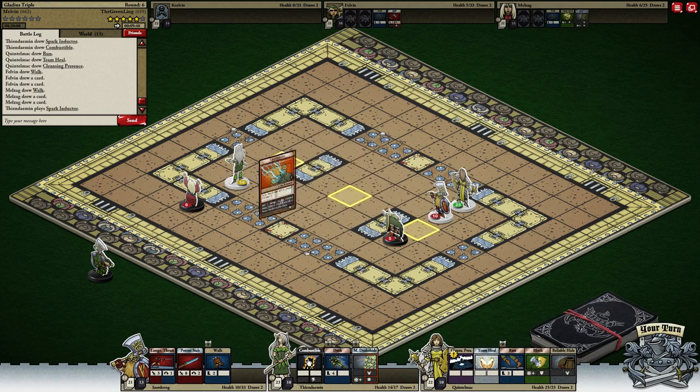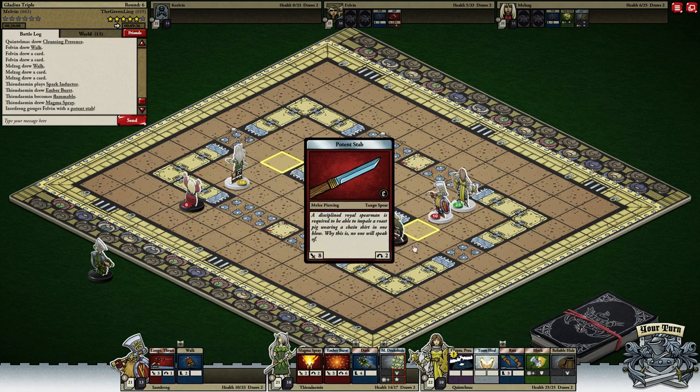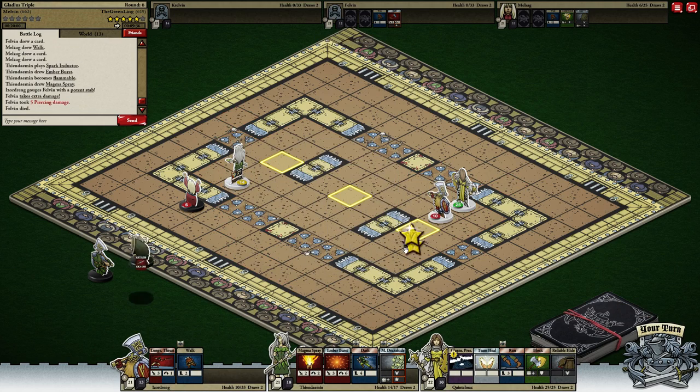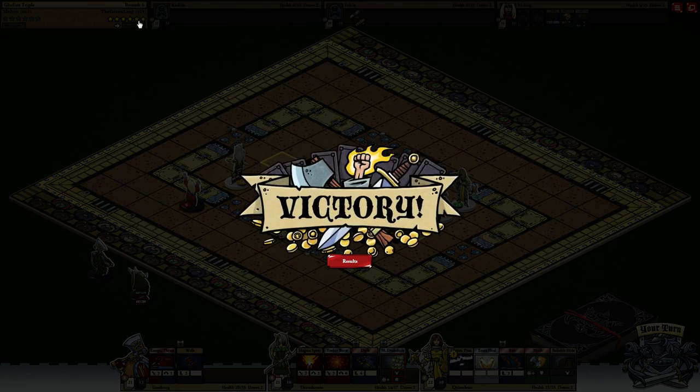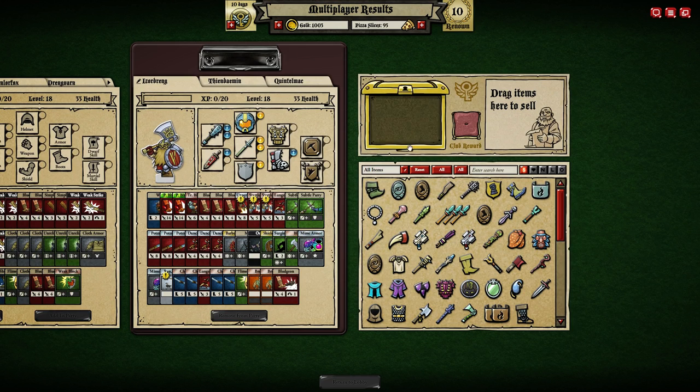I can easily get the victory square here as well. I'll use all of them and just potent stab him. So exactly what you want to do - hold victory squares and only go for fights when you need to. I went for a fight there and it took a turn longer. If I had just waited on the victory square it would have been faster.